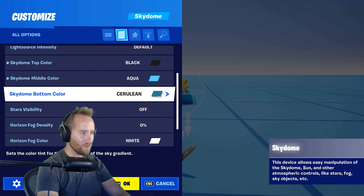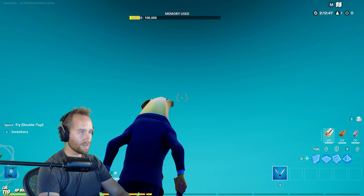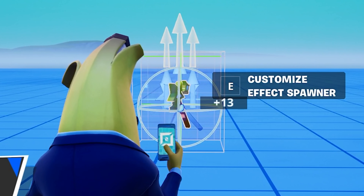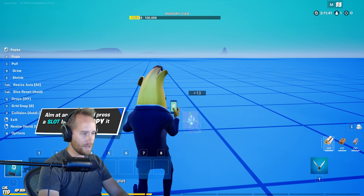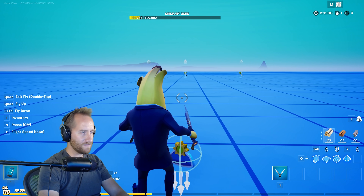Sky Dome top needs to be black, the middle color's aqua, and the bottom is gray. Also, the horizon fog needs to be sky blue. There's how that's set up. Then we're supposed to get out our VFX spawner, place that down, change the loop spawn rate to fastest, and shrink the device as small as it can go. We can place this wherever we want to get more rain. Let's see if that works — I'm excited for rain in Fortnite.